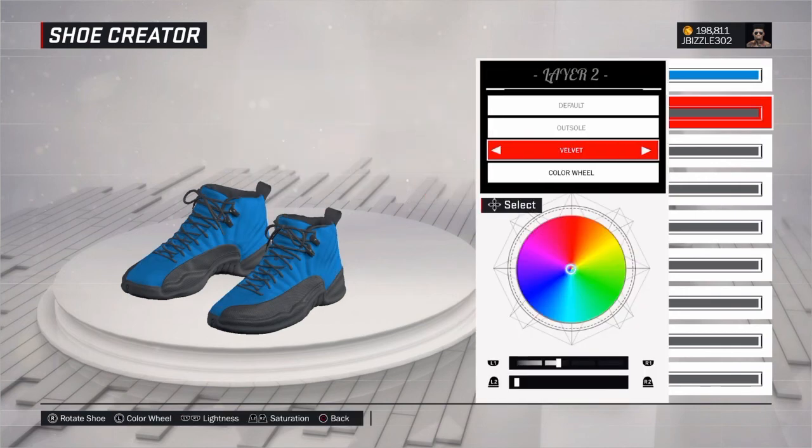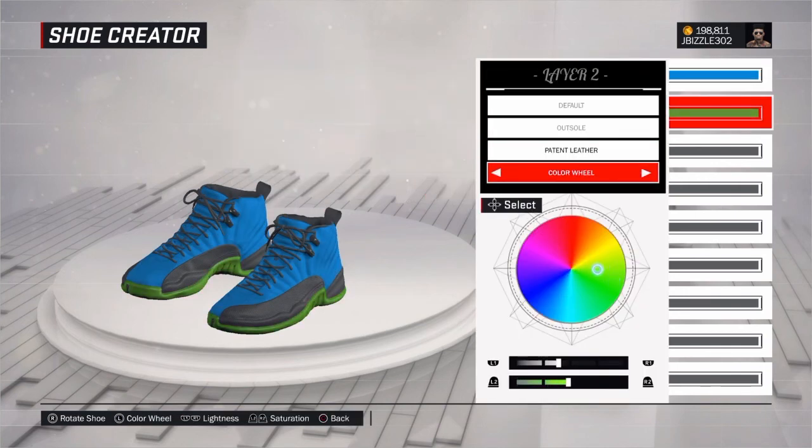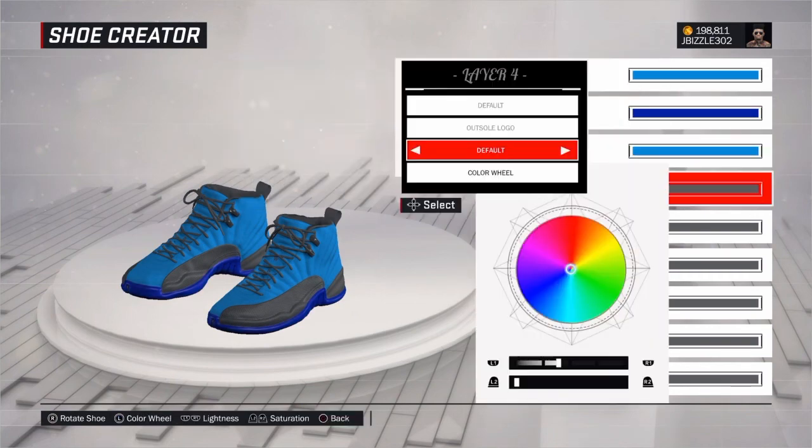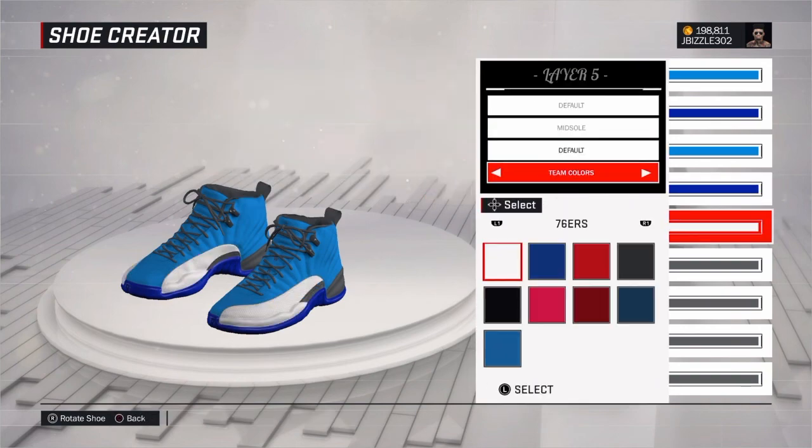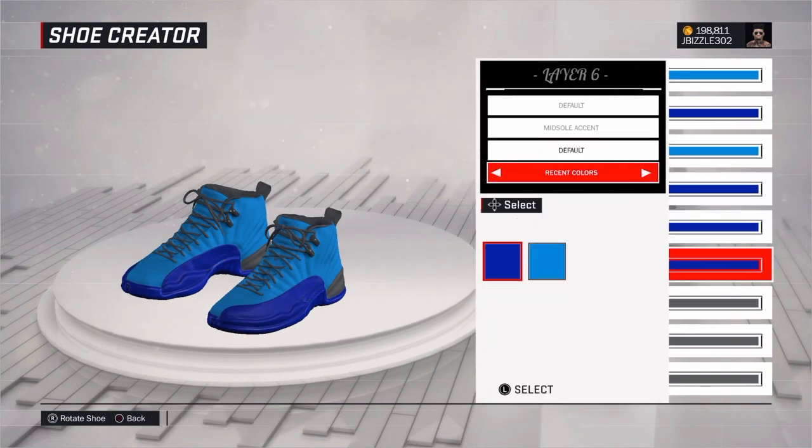Look at your boy J-Wizard302, coming with another video — NBA 2K17. For today I'm going to tell you how to get these shoes for free. And you'll get some shoes that you can wear in the park, you can wear in the Pro-Am, you can wear in MyCareer.